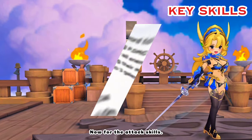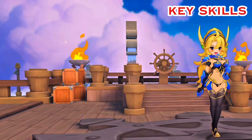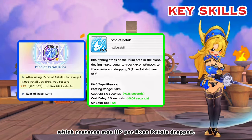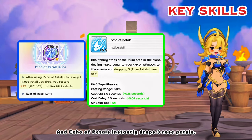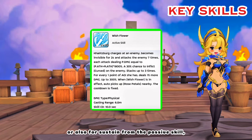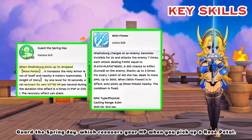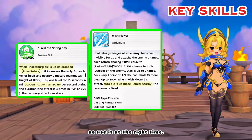Now for the attack skills. Memory of Petals is spammable because of its low cooldown, so just put it in the auto skill slot. Echo of Petals will be your sustained skill because of its rune which restores max HP per rose petal dropped, and Echo of Petals instantly drops 3 rose petals. As for Wishflower, you can use it to dodge damage, or also for sustain from the passive skill Guard the Spring Day, which recovers your HP when you pick up a rose petal. Wishflower automatically picks up nearby rose petals, so use it at the right time.